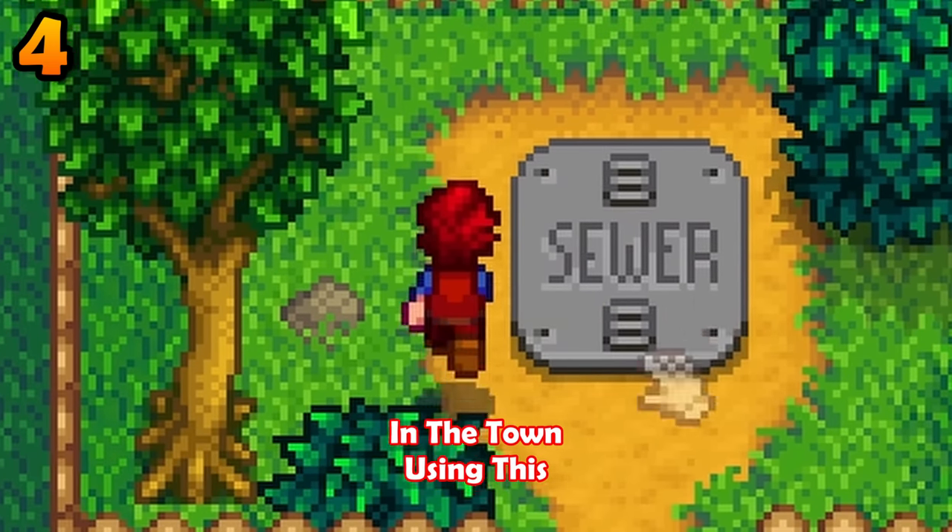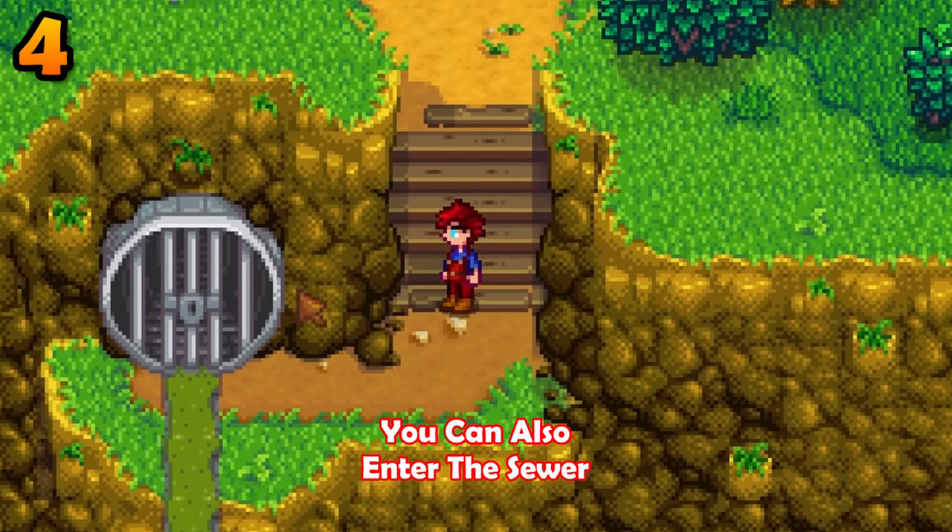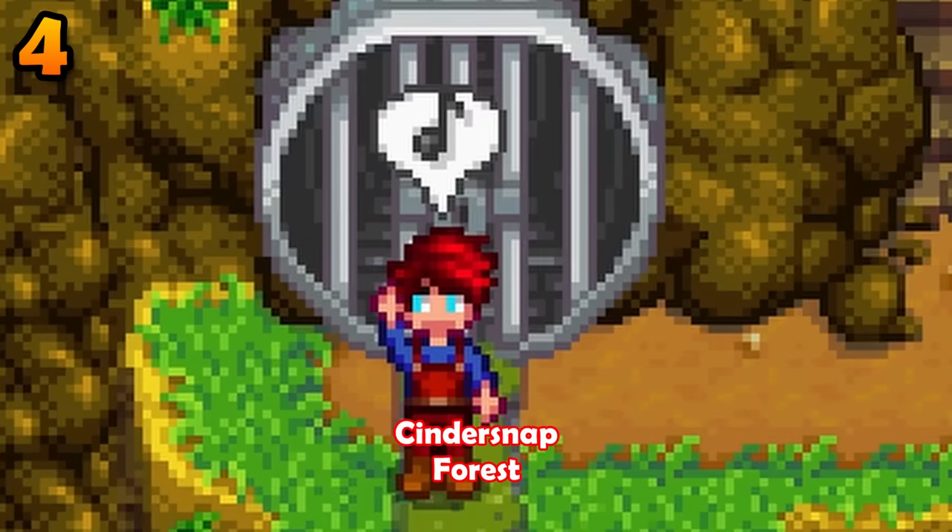You can enter the sewer in the town using this entrance. You can also enter the sewer using this entrance in the Cindersap Forest.